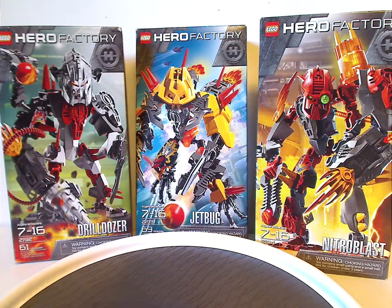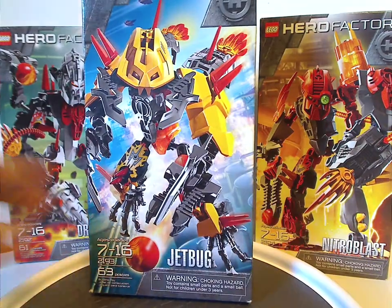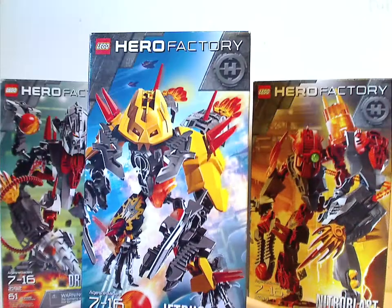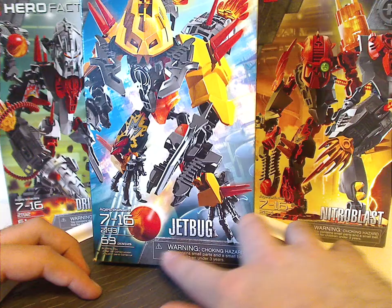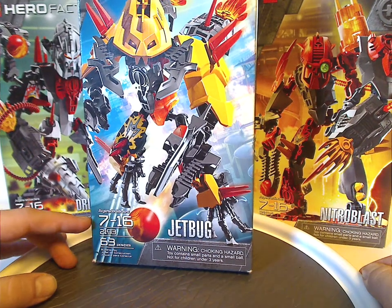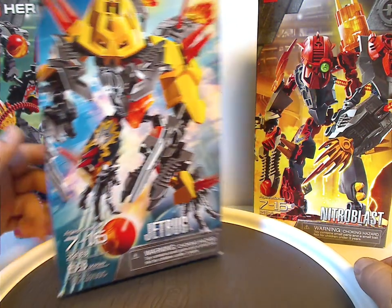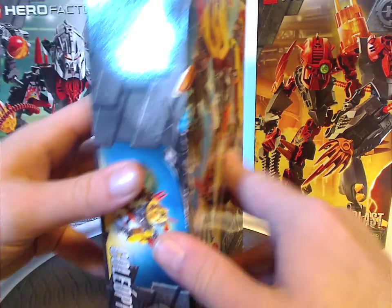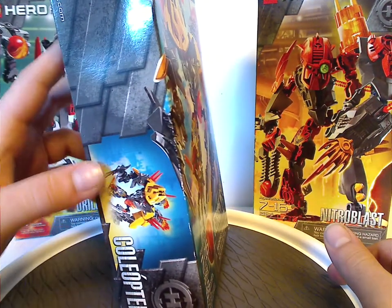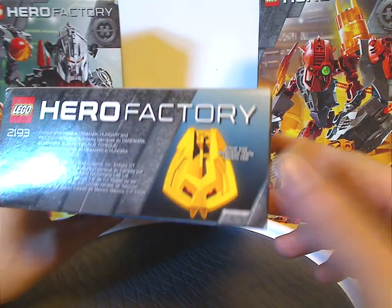Which are of course these three, and we'll look at just one of the boxes and see a picture of the set that comes within in a menacing pose. The logos, Hero Factory symbol of course, and down below is the name and set number, the choking hazard warning, age range, set number, and amount of pieces — all a little bit more than the last wave. The boxes are still quite the same as the 1.0 wave did, but a little bit thinner, which is a major plus.